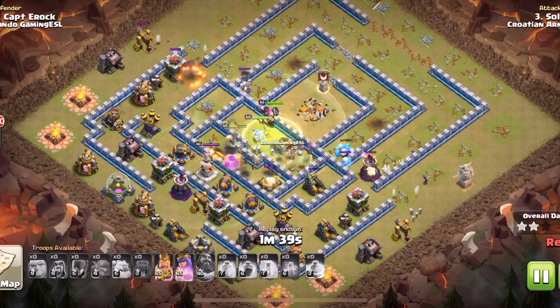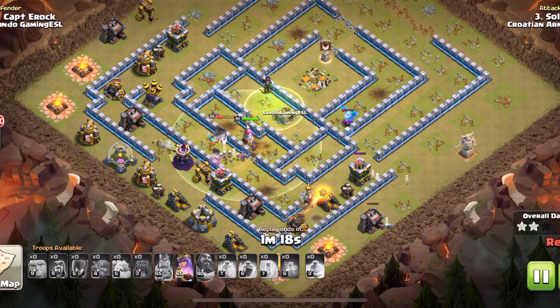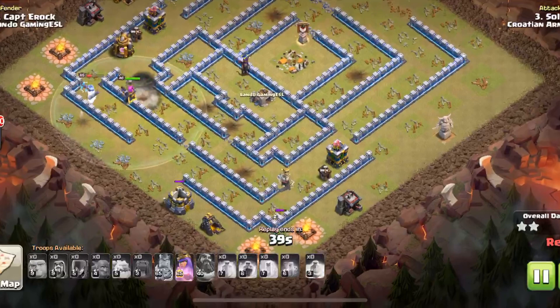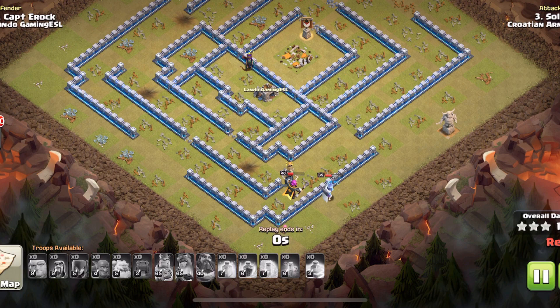The queen, the warden, and the king are all in there. Whenever you're at the back end of a base with both hero abilities, it's almost always a triple. The queen gets stuck on a wall, as she does, but there are just enough troops left to pull this off. He pushed through the base so fast he had all this time for cleanup on the back end — that's crazy. Good raid from Salty.